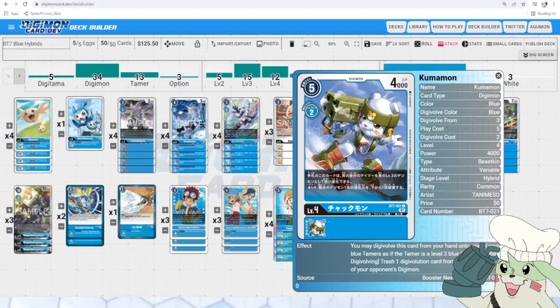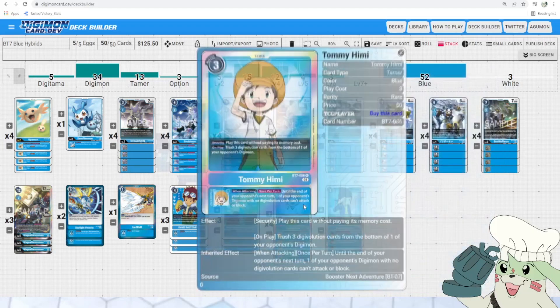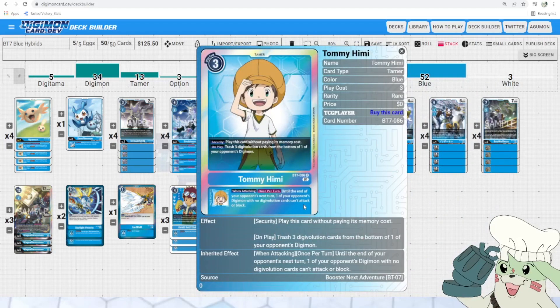You will then go into Kumamon, who will strip that one extra source, and now you'll be able to stun them. Kumamon costs 2 to Digivolve normally, but his effect also lets him Digivolve over a Tamer as if it were a level 3 blue Digimon. When Digivolving, he trashes one Digivolution card from the bottom of one of your opponent's Digimon. So if your opponent only has one source left, this discards the last one. You can then swing into something else, and the inheritable off of Tami will have that Digimon stunned so they can't retaliate.